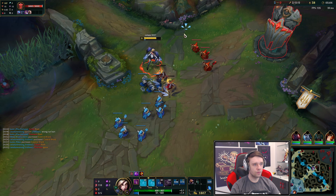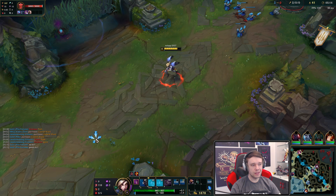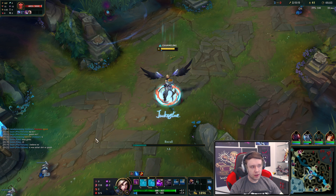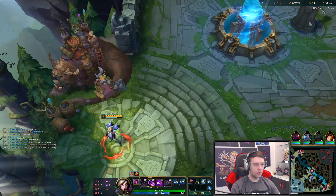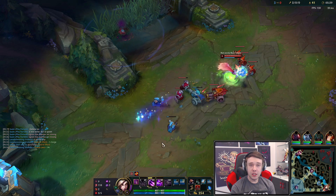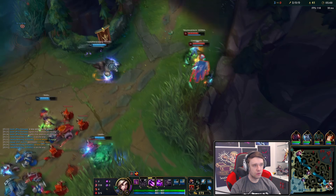Let's go for the Luden's Echo first item. The other option, if you really want to, and arguably could be better, is Nashor's Tooth first item and then you go Luden's Echo. Or if you don't want to go full Mage Kai'Sa, what you can do instead is Nashor's, Gwinsu's, and then a Zhonya's, Rabadon's. That's the other option too if you want to go a little bit of Mage but not too much. There's a bunch of options, which is what makes Kai'Sa really cool - a lot of different builds you can do on her.